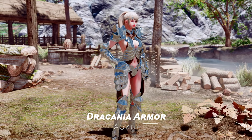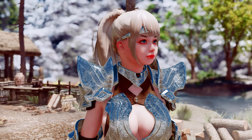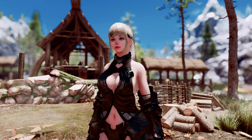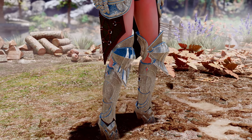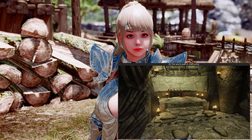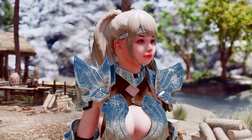Next up is the Dracania Armor. This modular plate armor set is designed for female characters and features impressive textures. The metal skirt and shoulder armor are particularly striking, and the set comes in various colors allowing for selective customization. It offers both heavy and light armor types. To craft it, you need to defeat a Dragon Priest in an ancient tomb somewhere in the Reach and obtain the Dracania Crafting Manual.